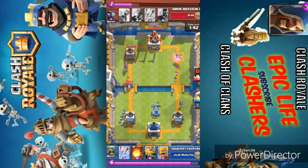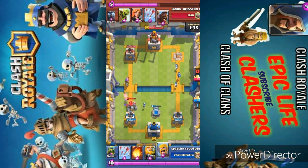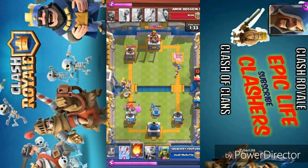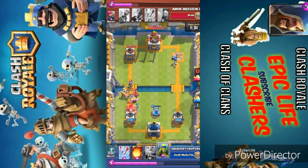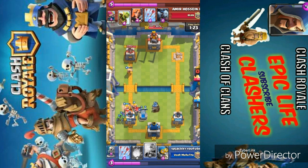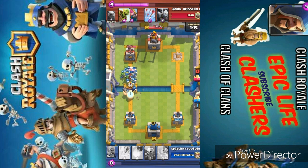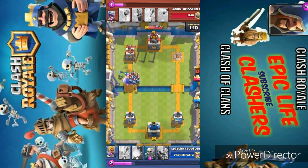He is using the Hog Rider again and I am placing Barbarians — Barbarians are going to do a great amount of damage to the Hog Rider as well as the melee Goblins and the Golem. The Golem is going to burst into small pieces and do a great amount of damage. He might have used Arrows on the small units but I don't know why he didn't. He is placing the Valkyrie and the Valkyrie is going to take these units out very easily. He is placing the Minion Horde — I just arrow this Minion Horde.